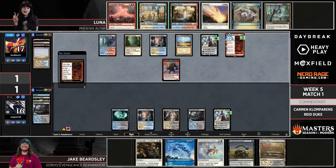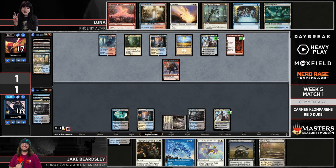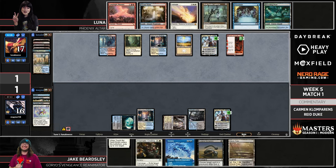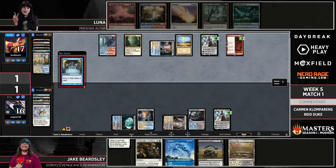Luna found a Soul Guide Lantern — the one graveyard hate piece you can use while under Teferi Time Raveler. That's got to be a sight for sore eyes for her. Jake can Prismatic Ending a potential Soul Guide Lantern, but that would probably result in Luna exiling the Atraxa and Jake having to set up from scratch. Luna being a turn ahead on Teferi as well is not nothing — there's a degree where she can bounce her own Fable to make another Goblin and get another rummage toward her important cards.